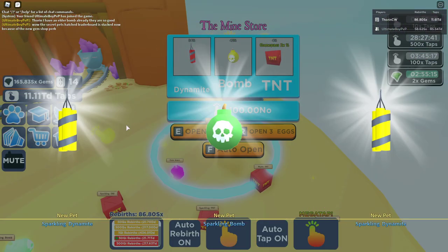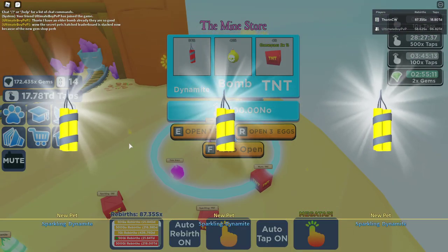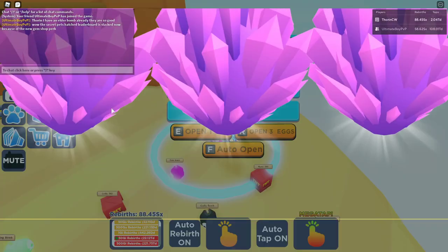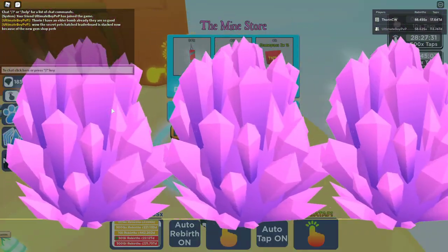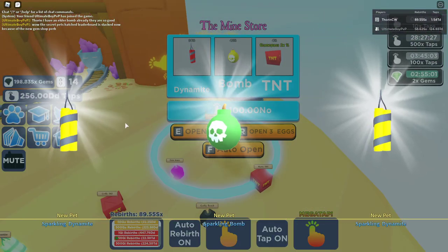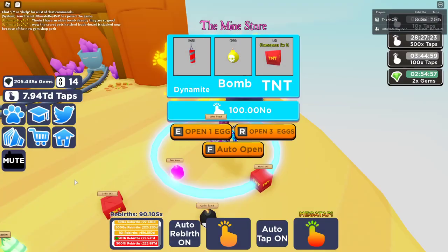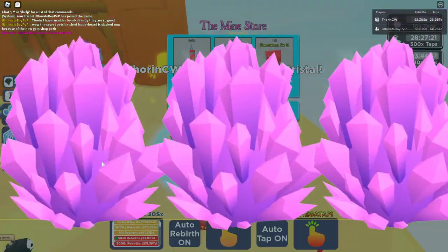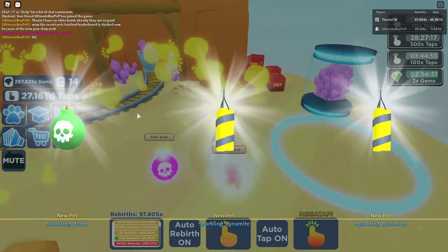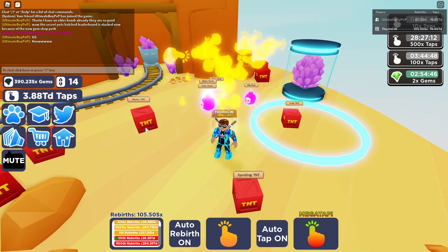I'm going to pause the video for a short time to do some off-screen egg hatching, try to get the gems up so I can buy the secret pet upgrade to try and hatch a secret pet, and get some better pets to help me get up. Wait - I've just hatched a secret pet! I've just hatched a Secret Crystal!